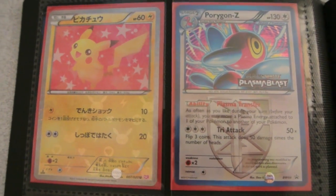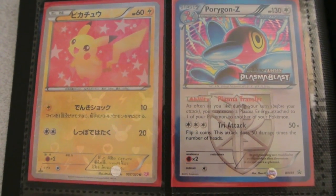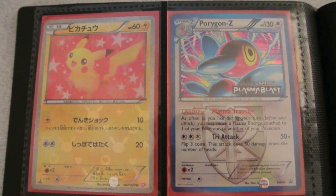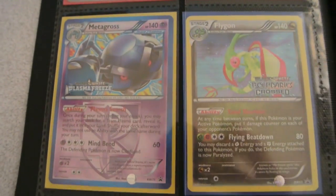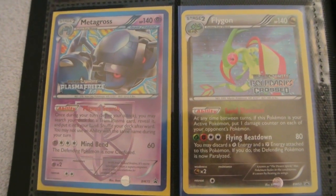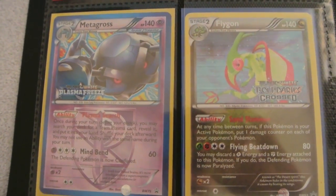Here we have a Pikachu from Japanese Shining Collection, First Edition. Then we have the Plasma Blast pre-release promo Porygon-Z, a couple more pre-release promos: Metagross from Plasma Freeze, and Flygon from Boundaries Crossed.